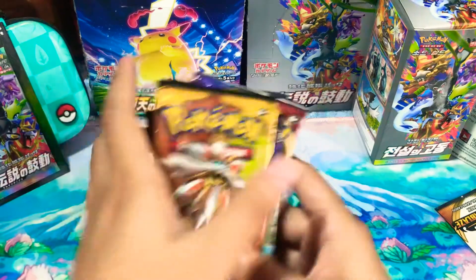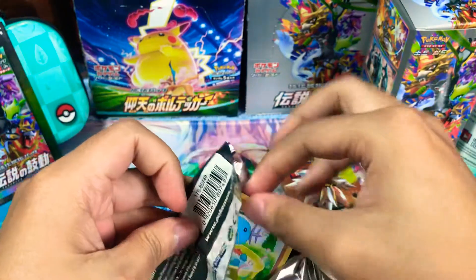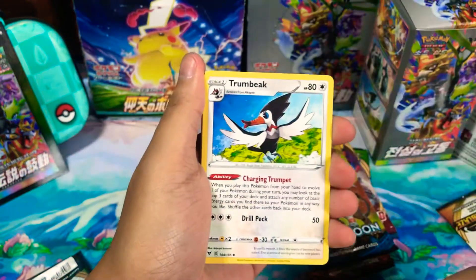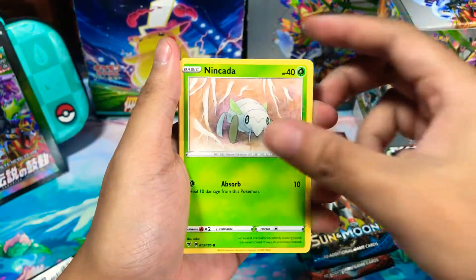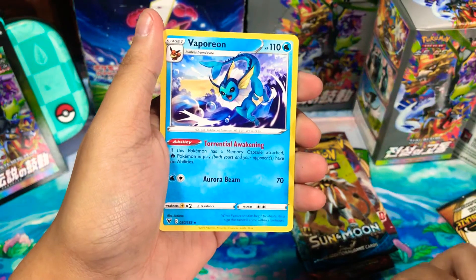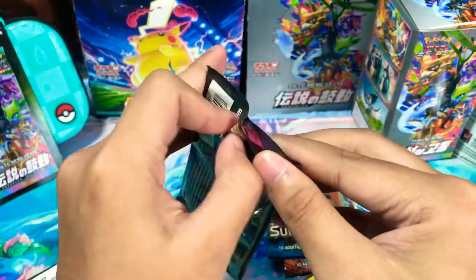We're gonna open these packs. Let's start with this one. We got lightning energy, Trombi, Trombi, Trombi, Seismitoad, Duosion, Wooper, Inkay, Whismur, Drillbur, Wailmer, Relicanth, Sableye, and Bippa. This guy is always in the pack that I buy, so we'll go for the second Vivid Voltage pack.